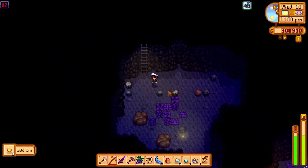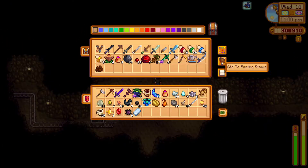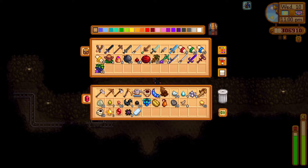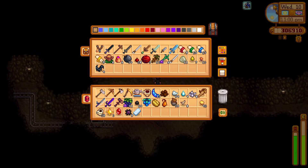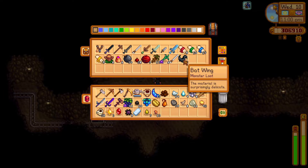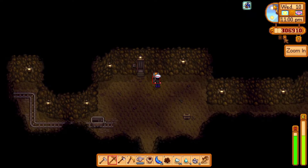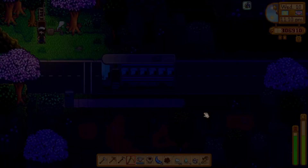I've got 54 iron, 34 gold, and 30 of something else - it's not terrible. Oh, I've got an iron bar as well. I don't think it's too bad - I've only been here for a few hours and it's a bad luck day. The iron would have finished smelting. Let me put those in there. I'll bring these home and everything else can stay.